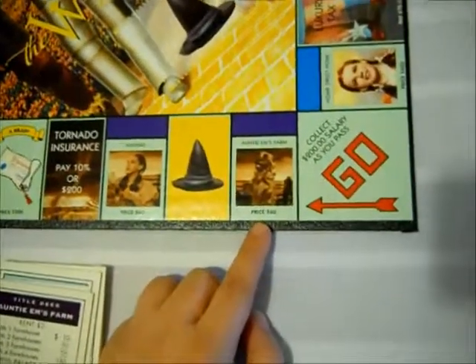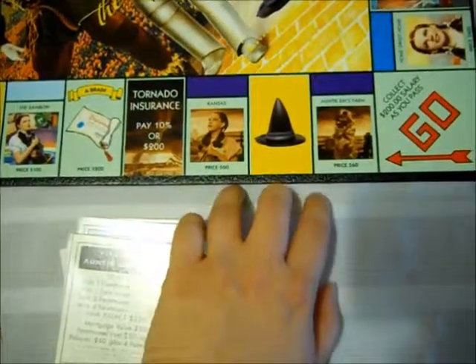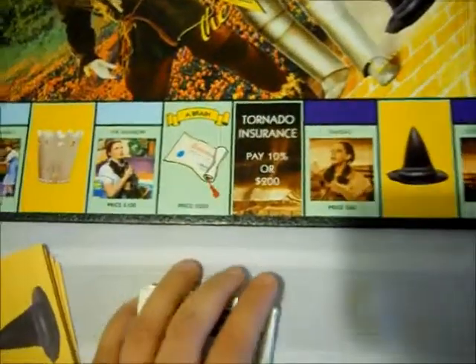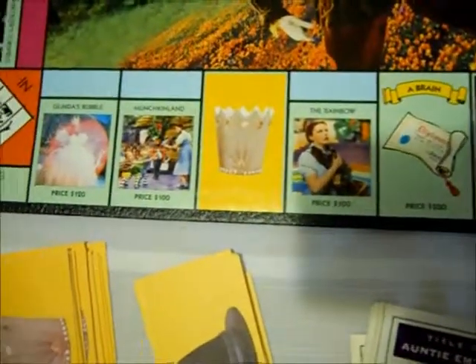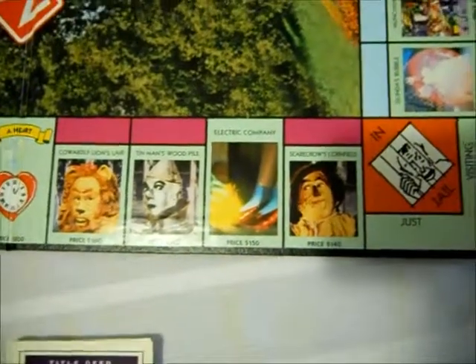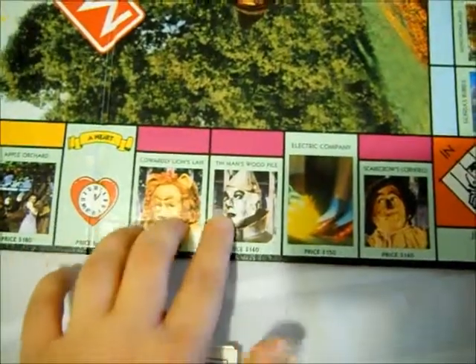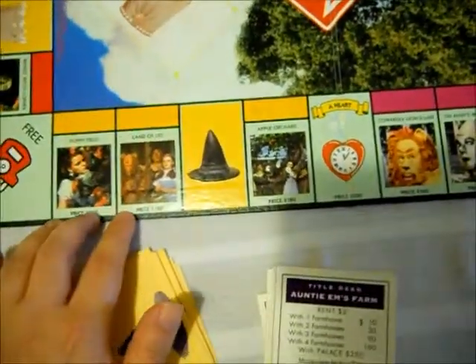Go is always the same — it's Auntie Em's Farm in Kansas. The traditional Mediterranean Avenue and Baltic Avenue are the sepia tone first part of the movie. Instead of income tax, you have tornado insurance. The railroads have been replaced by what the characters want — this one's the brain for the Scarecrow. We've got Munchkinland theme, the rainbow, Munchkinland, and Glinda's Bubble. Then we have the characters Dorothy travels with: Scarecrow's Cornfield, the electric company, Tin Man's Woodpile, Cowardly Lion's Lair, Tin Man's Heart, Apple Orchard, Land of Oz, Poppyfield.